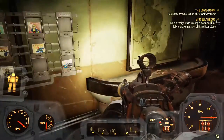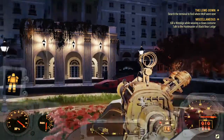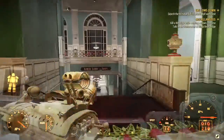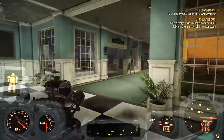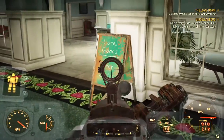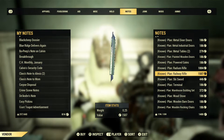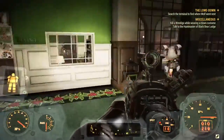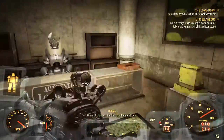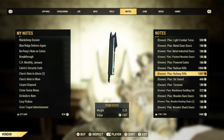Besides those two, you can also buy it from two of the vendors at the White Spring Resort. Fast travel to the White Spring Resort and enter the resort itself. Go down the stairs and you'll find the Free State Vendor — he sells a copy of this weapon's plan, as you can see in his inventory. Right next to him is another vendor who also has a copy of this weapon's plan in his inventory.